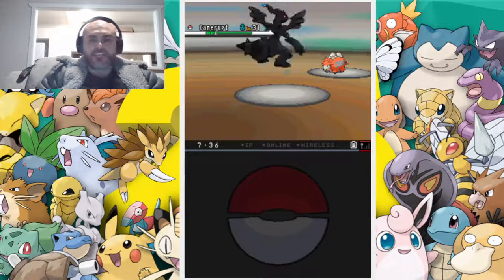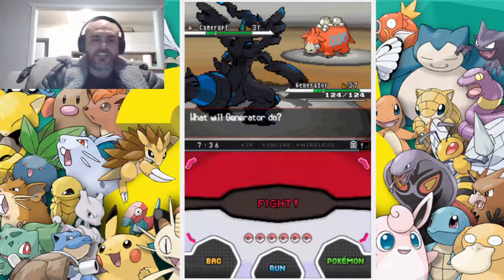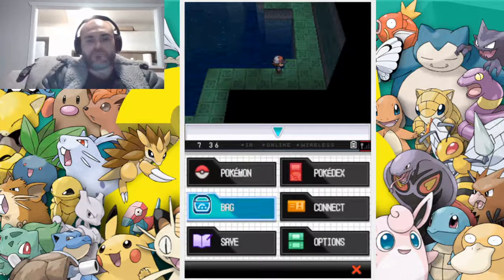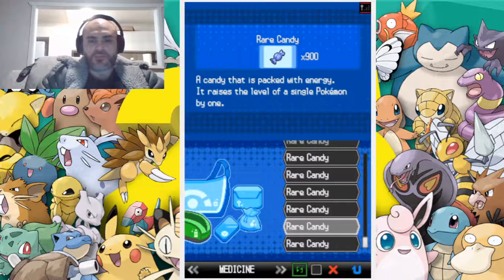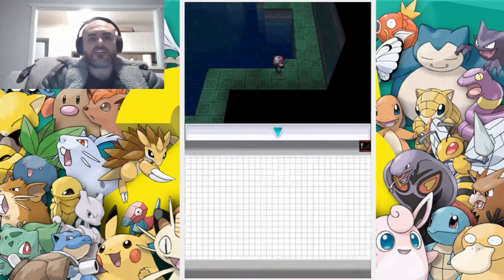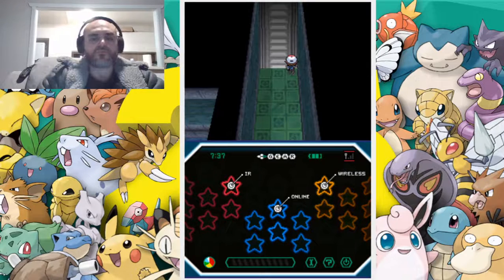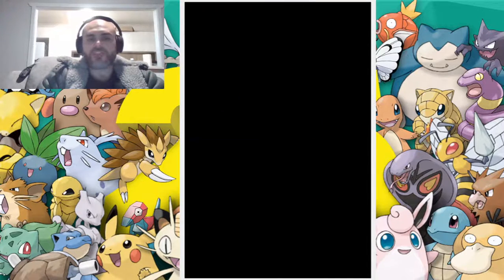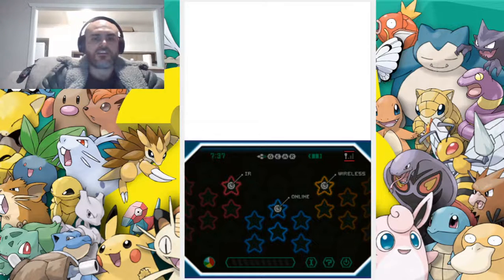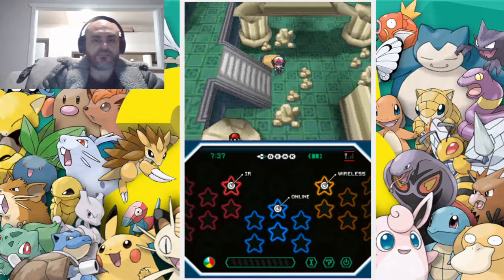So we're up against a Krookodile, which is a ground type, so our Electric type isn't going to do very well, but we're going to run. While I remember, I'm going to go into our bag and put on a Repel — this should lessen the amount of wild Pokémon we encounter. Then we use Strength to move the rock.